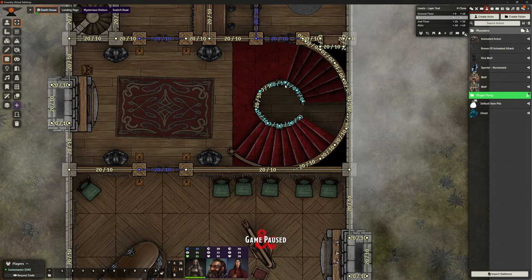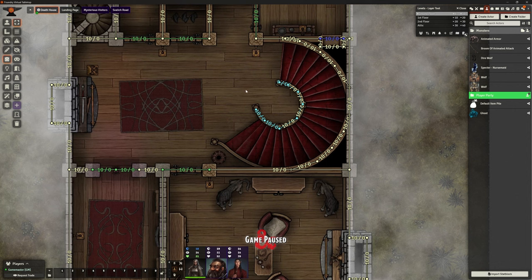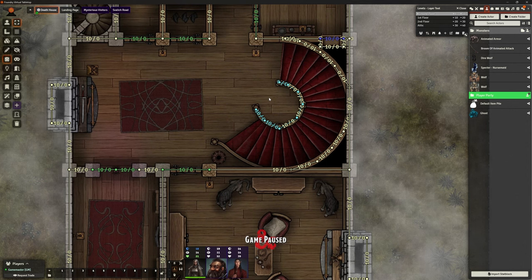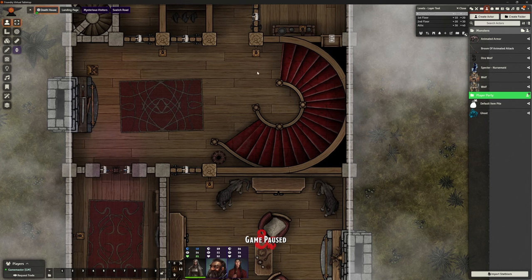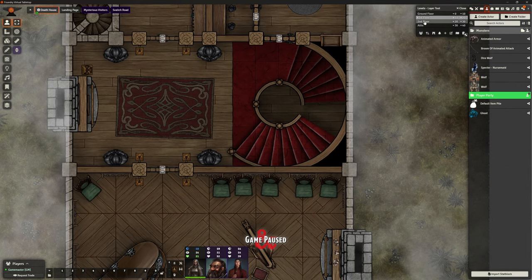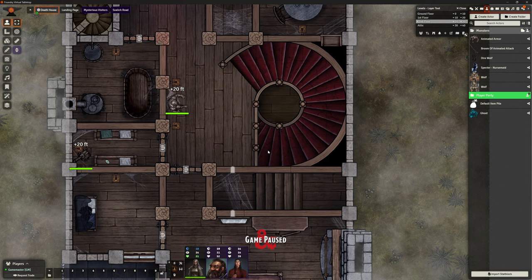To make that more controlled, I've put in some additional walls around the center of this staircase, so they have to go around the stairs rather than jumping straight over the banister. The reason these walls are blue is because I've put them in as block movement only - they don't block light, sound, or vision - only blocking movement. So I still see the whole image, they just won't be able to walk directly through here. They'll walk up the stairs, hit the trigger, and it will dump them here.